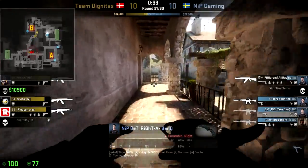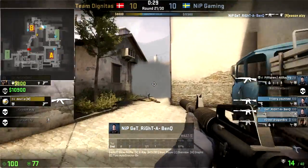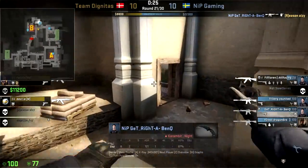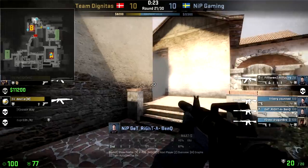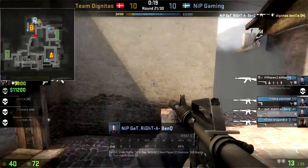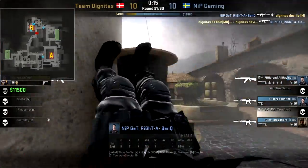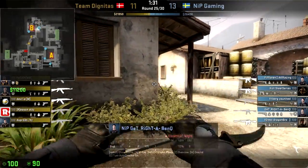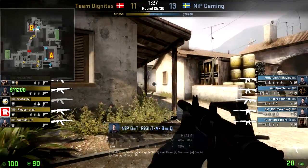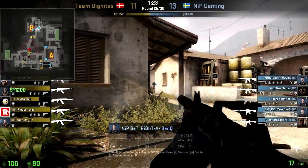Get Right going back and forth from A to B, from A to B, until eventually he comes back over to B when they truly know. Because he's Get Right, he just kills everyone. But I wanted to use that moment to illustrate that even the top players don't always know exactly where to be. They have to deal with situations that are less than optimal — trying to go for that retake of running, moving, and shooting rather than just having good positions to defend from.